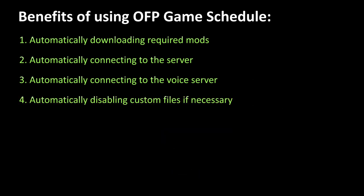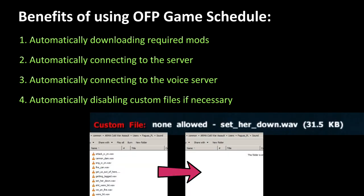4. Automatically disabling custom files if necessary. No more having to manually rename files after a failed connection.